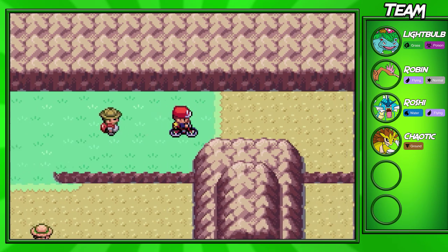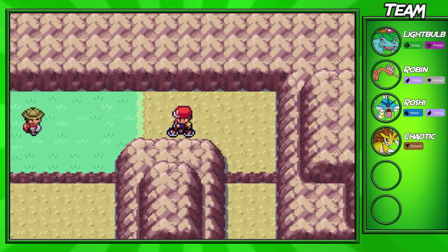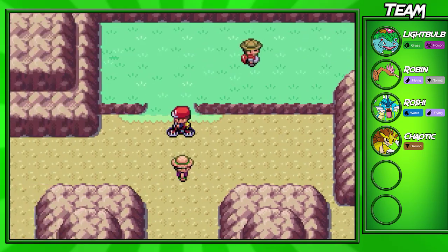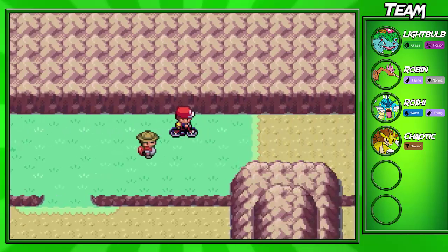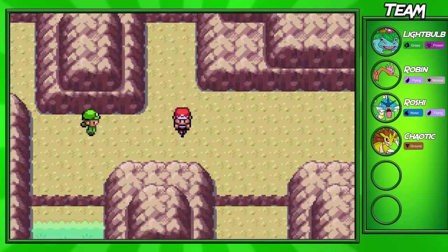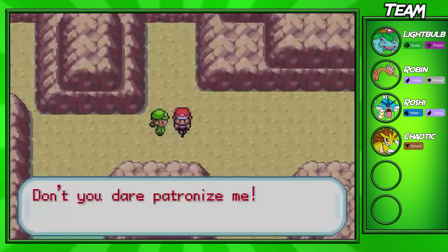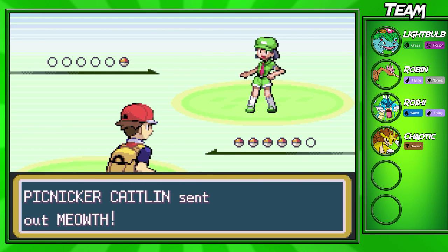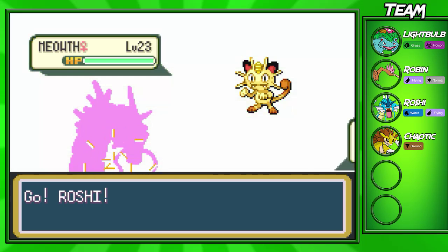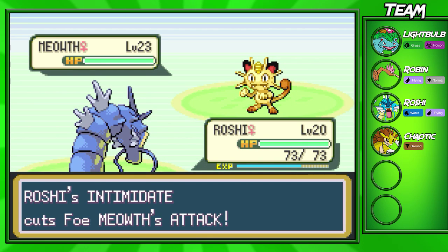Before we continue on here, if you come over here you'll actually find a Rare Candy, which is a pretty useful item. I almost got confused as to which way we're going — this is what I mean about this road getting a little annoying here and there. I think we might have missed an item — a Chesto Berry, which can be pretty useful if you have Rest on your Pokemon. So I think I'll go back for it after we beat this next trainer.